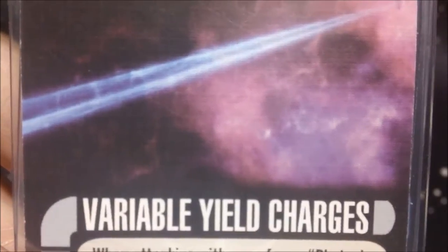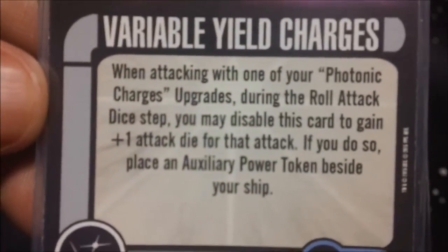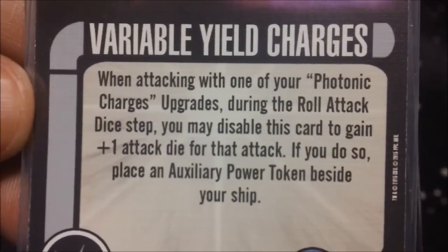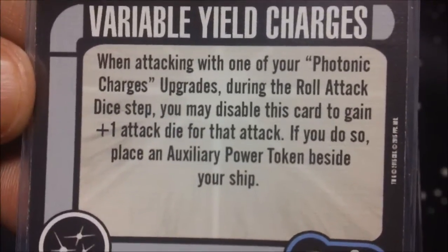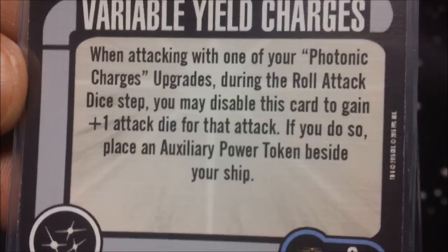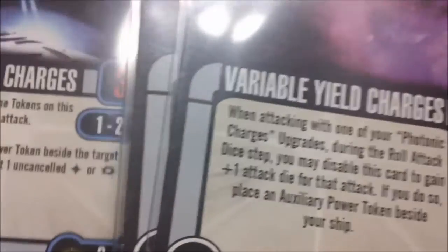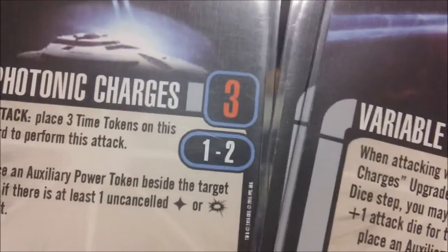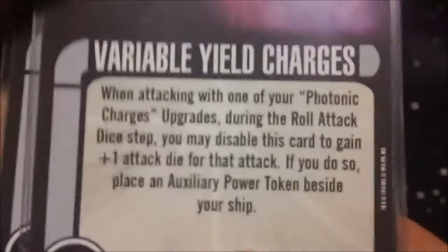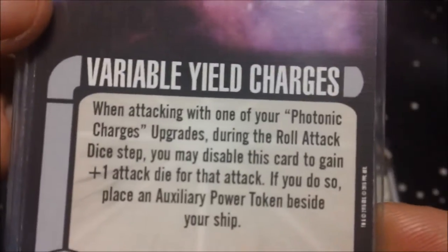Next we have Variable Yield Charges at two points. When attacking with one of your Photonic Charges upgrades during the roll attack dice step, you may disable this card to gain a plus one attack die for that attack. If you do so, place an auxiliary power token beside your ship. It gives you a way to boost the attack up to four dice instead of three. At the same time, you're giving yourself an auxiliary power token, but it's still useful in the right situations.